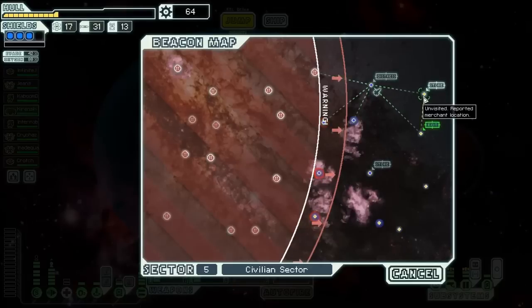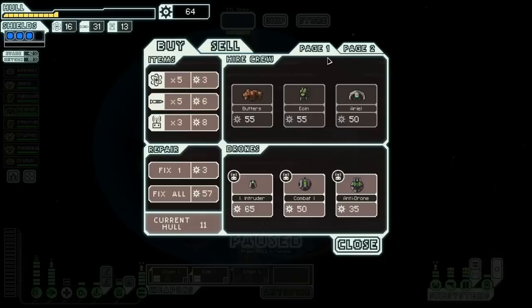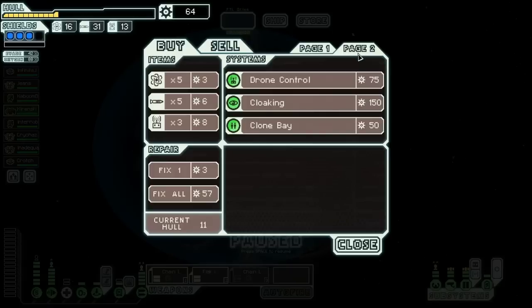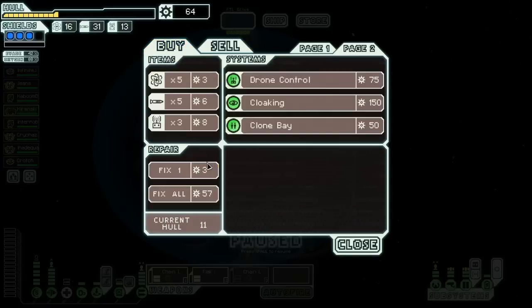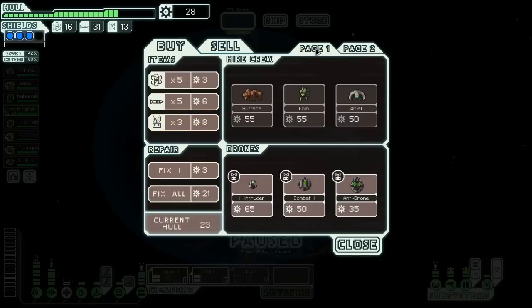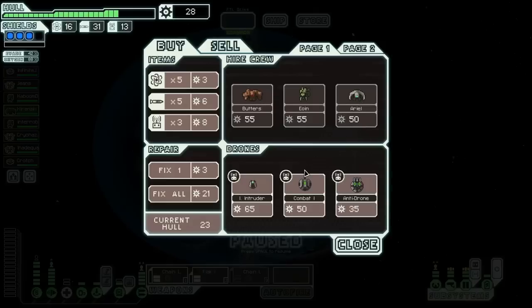Let's go ahead and jump. There's a store here — we can do some more repairing from all those missile hits we've been taking. It looks like there's an interesting mix of crew, including an Engie that we might want. There's also cloaking, but we probably can't afford that. I don't think we have enough, even if we sold everything, which we don't want to do. So instead, we'll have to not get cloaking yet and fix our ship. I would kind of like an Engie, but not enough to sell anything or dismiss a crew member.